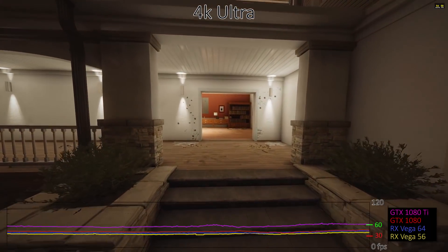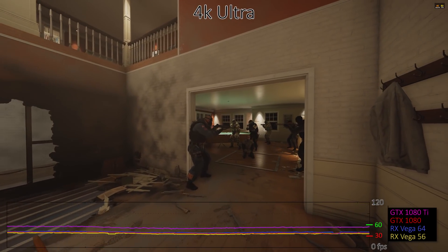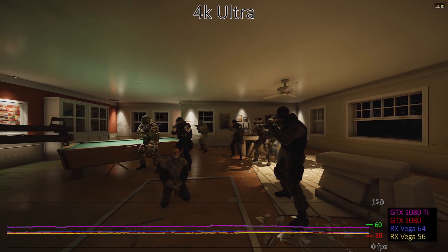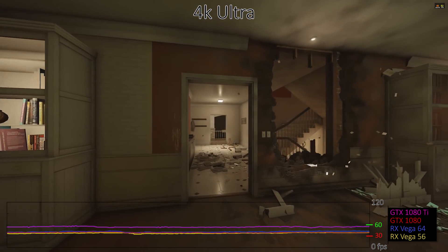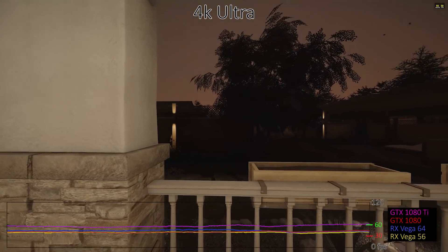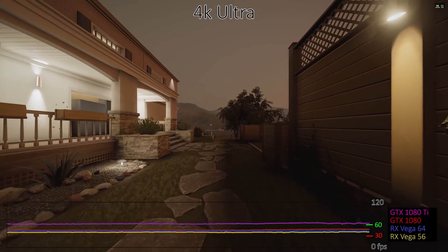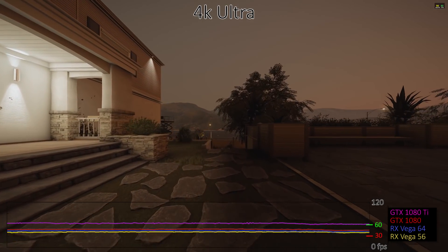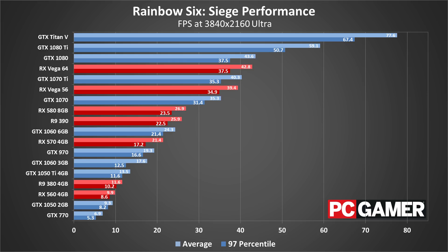Obviously, running at 4K and maxed out quality is even more demanding than 1440p, and performance drops by half or more with all the graphics cards. The GTX 1080 also manages to squeak past the Vega 64 this round, though both fall well short of 60fps. Initially I had used the default settings with 50% render scaling for many of my test results, which again boosts performance by around 80%. The GTX 1080 Ti, for example, scored 95fps, but the engine is only rendering at 2716x1528 and then upscaling that to 3840x2160. The GTX 1080 Ti comes awfully close to averaging 60fps, though minimums dip well below that mark. As with many games, there's not a huge loss of image quality running at the very high or even high preset, and you can boost frame rates by 10% at very high and 25% at high if needed.